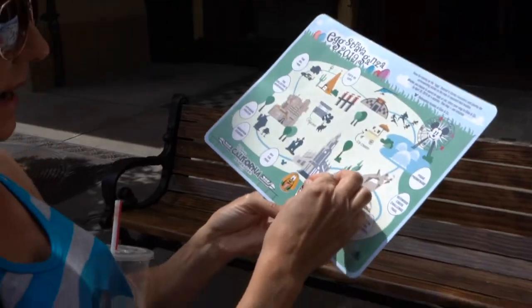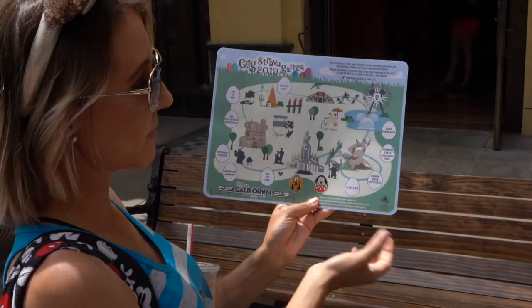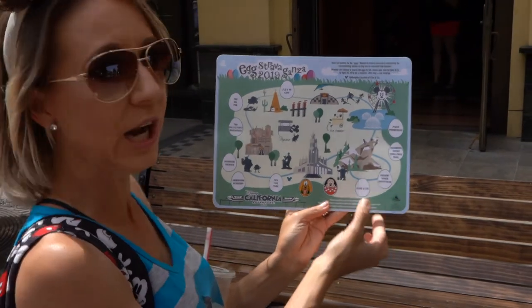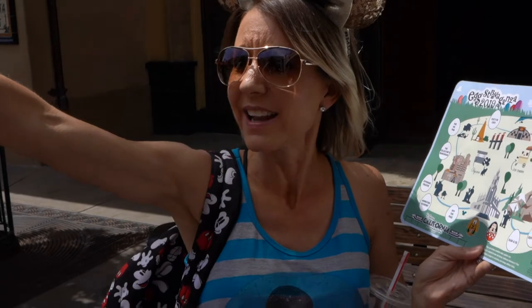Minnie Mouse is going right here on our map. The next one is Elias and Company, and that is that store right across the street. Let's go over there.